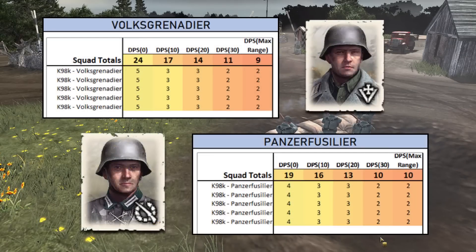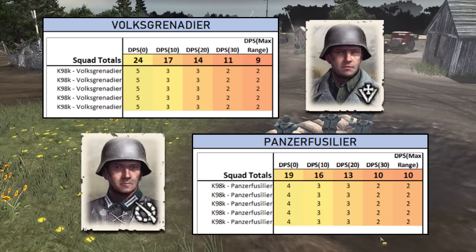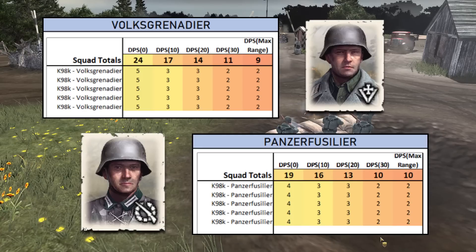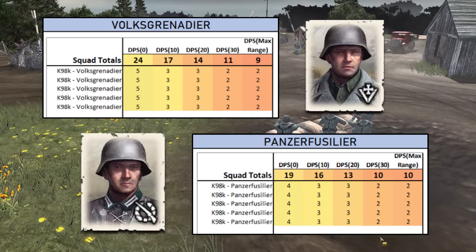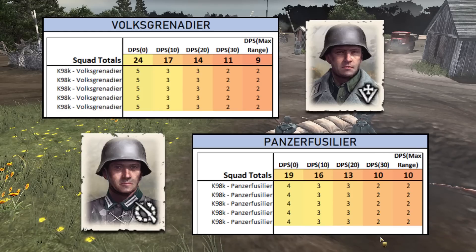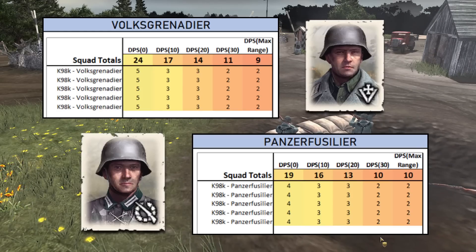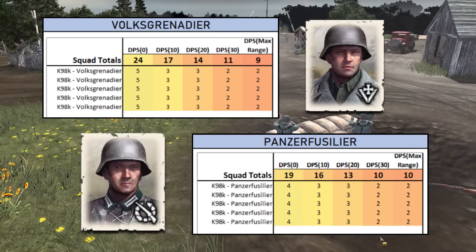Let's take a look at how their combat abilities differ in the early game. Displayed here are the DPS charts for Volksgrenadiers and Panzer Fusiliers. As you can see, the Volksgrenadiers out-DPS the Panzer Fusiliers at every range, except for max range, where the Panzer Fusiliers have a very slight edge. This difference is especially notable when fighting Conscripts, because the Volksgrenadiers actually out-DPS Conscripts at close and medium ranges, whereas the Panzer Fusiliers do not.